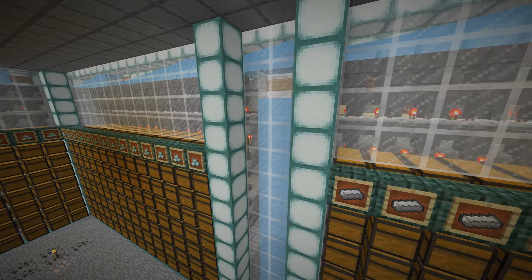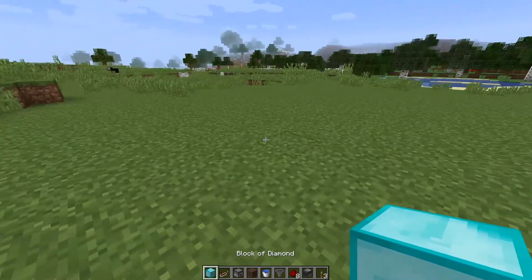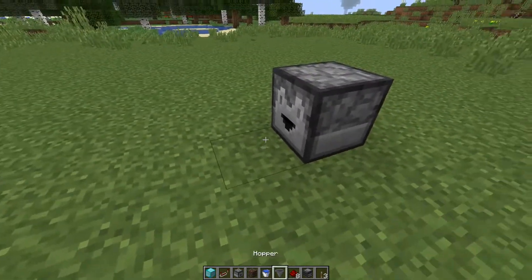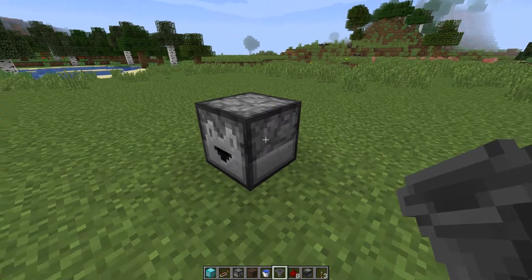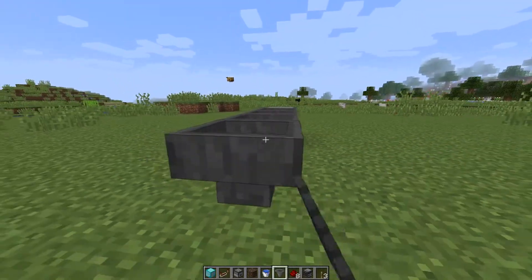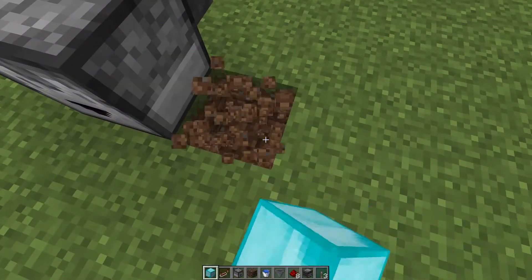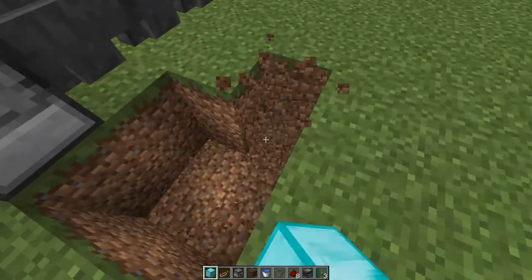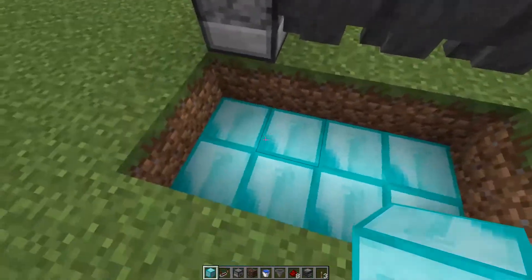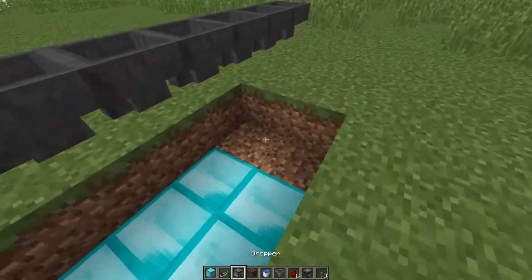I'm going to show you how to build this in any world, so just follow along with what I do. We're going to have our dropper placed right here — this is what's going to go into our item elevator. Before that, we have to make the dropper shoot the items out, so we'll place our hoppers in a line so items can get into our dropper. We're going to clear out a space four long and two wide, place some blocks in here — this is the entire footprint of our build. Actually, we need to break two more, so it's going to be five by two.